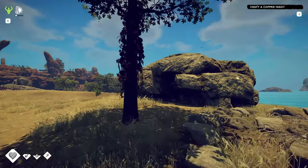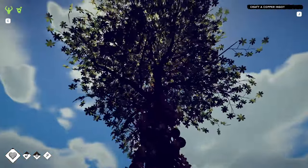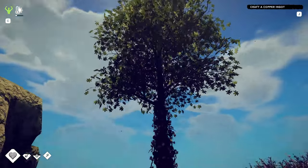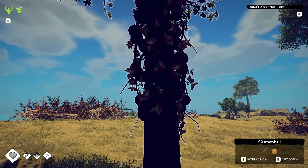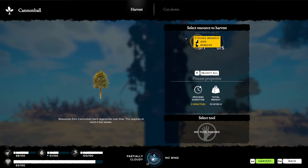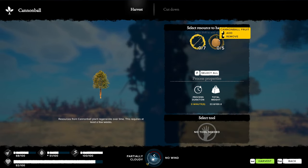Alright, real quick, I'm going to show you just what these trees look like. They're tall trees with small leaves, a big trunk, and they have fruit that kind of grows down the trunk. If you open them up, you can see that they have both strong branches and cannonball fruit, which is actually pretty good.